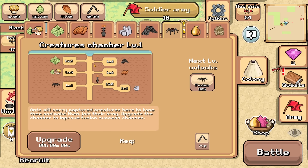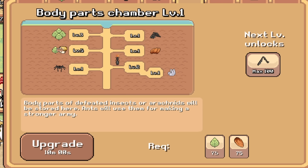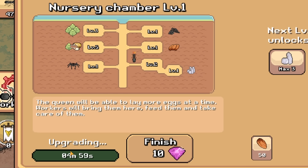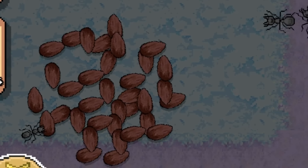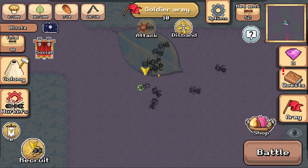Hot dang. Creature chamber level two — it takes six hours to upgrade. That's terrible. Man, these pay-to-win games are crazy. Upgrade this though — nursery chamber. That's what I like to see. Don't worry, you can't come collect these almonds, they're all mine. Also, I claim this leaf. This leaf is now mine. You can't have this one either.